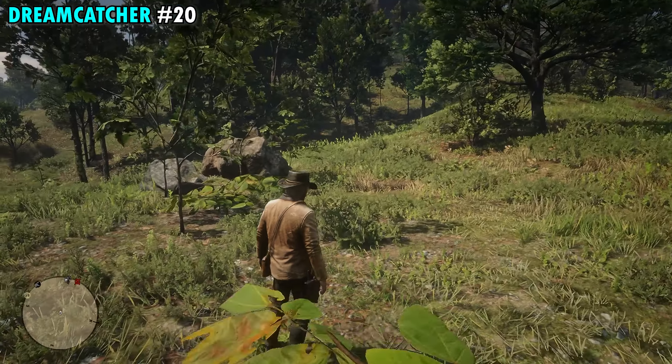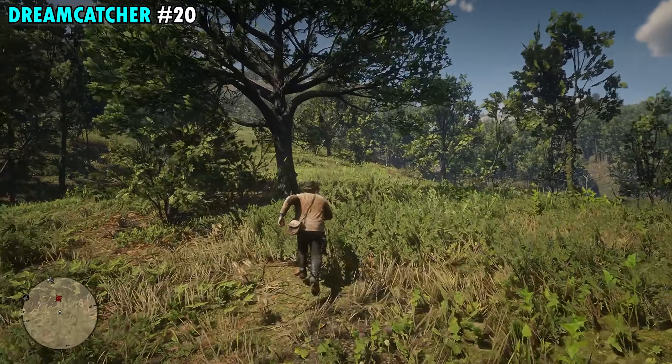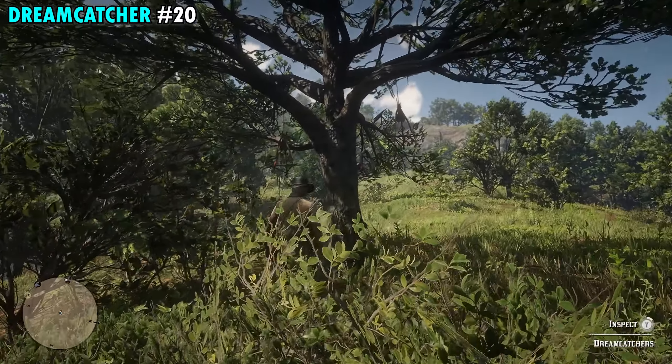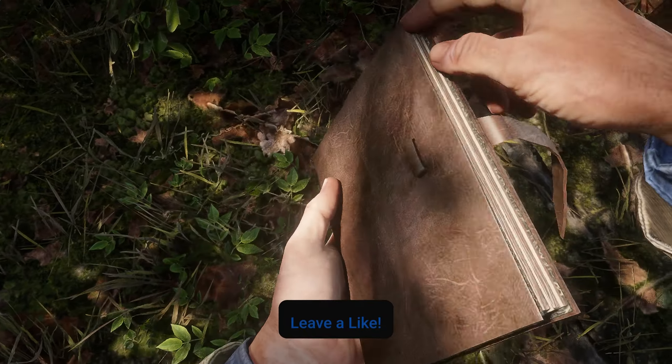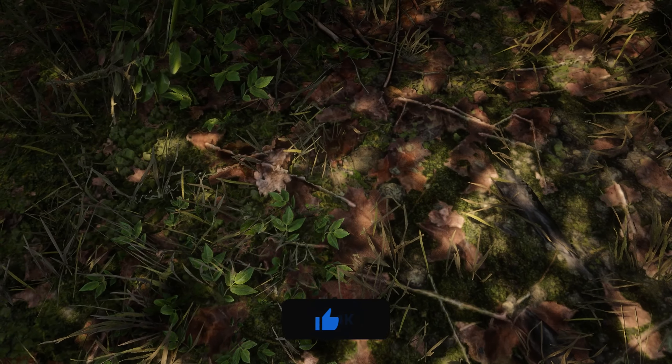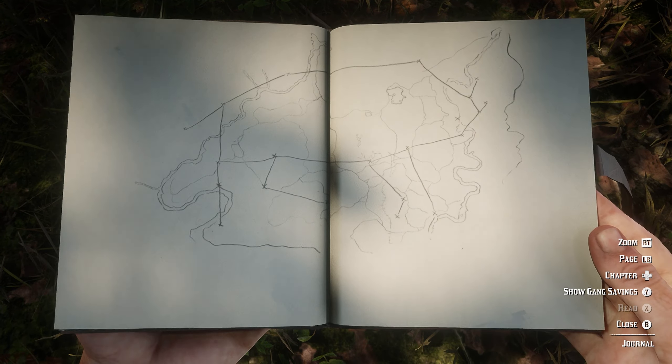Number 19 is going to be found south of Ansburg as well. There's not a whole lot going on around this one — it's going to be east of the river. On your map there's a pathway that goes right alongside this area, and just on the right side of that main pathway you'll see a cluster of destroyed trees. Right along that path you will find the tree that's going to have our next Dreamcatcher on it, so interact with this one to get number 19.